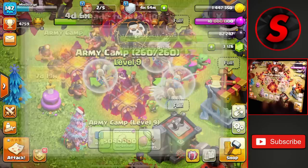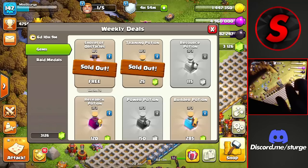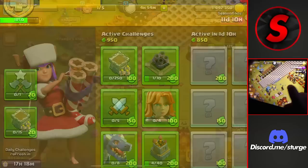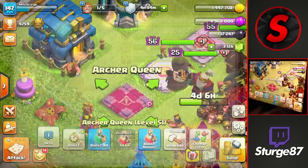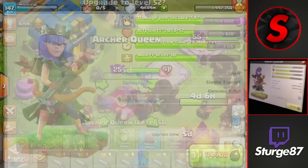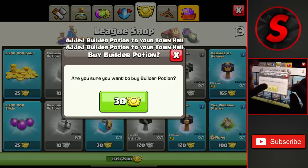We use a rune of elixir and upgrade one more army camp to level ten at 5 million elixir and almost an eight-day time. We still have 82,000 dark elixir — not quite enough for the queen — so we buy a bit more from the trader to reach 114,000 dark elixir and get the queen upgrade going at a five-day time. We head to the league shop, buy four builder potions, and apply them to all five builders. Hopefully you enjoyed today's video — if you want more Town Hall 12 content, make sure to subscribe!